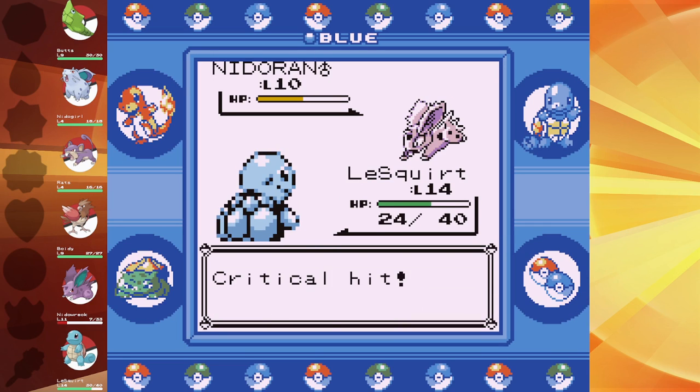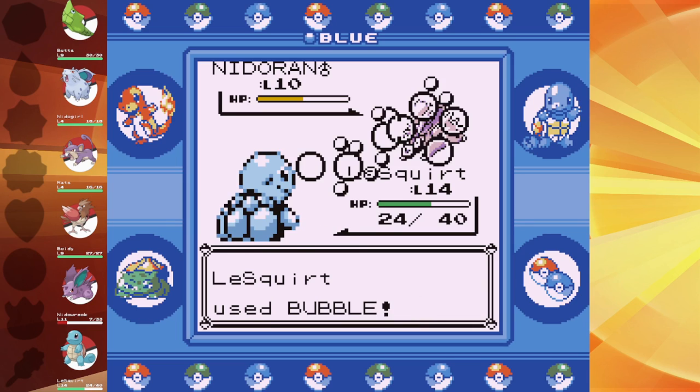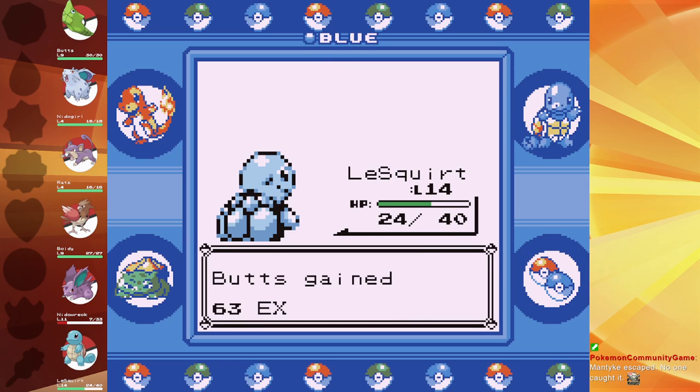Use your weaker attack. Six damage with a crit and Horn Attack did ten damage without a crit. To be fair, the crit ignored the Leer drop. Crits are dumb in this game.